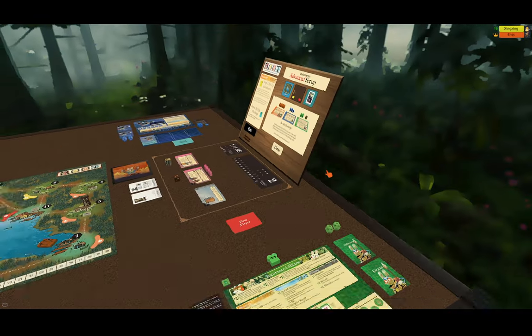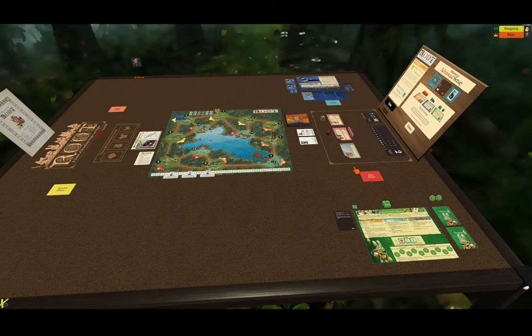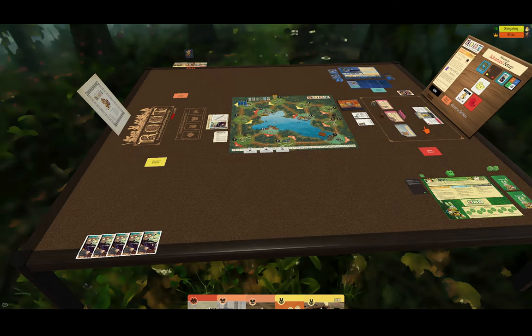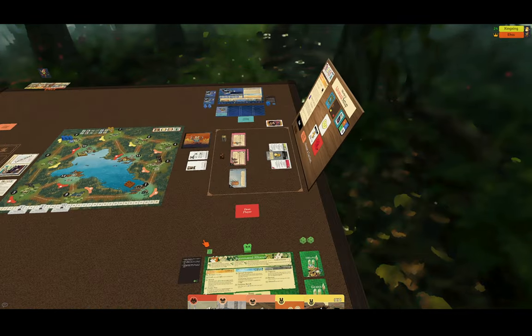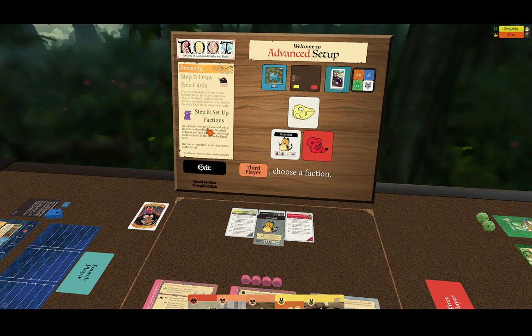When you hit done, you're going to move on to the draft. We don't need the random tools anymore, so they will disappear. Step seven says draw five cards. As you can see, Xingxing and I now have five cards in our hand — I can see mine and she can see hers. The draft has been done for you with the faction draft.